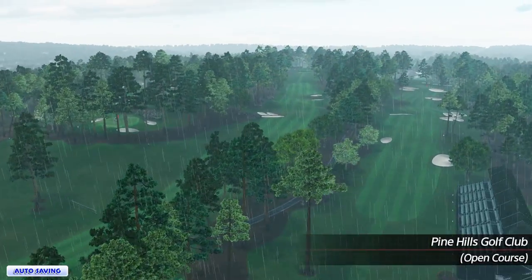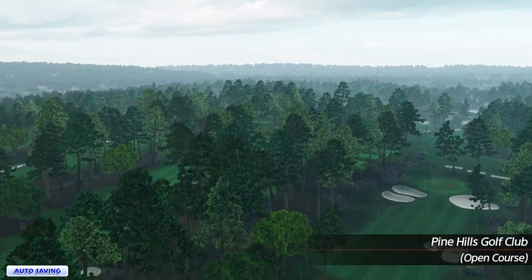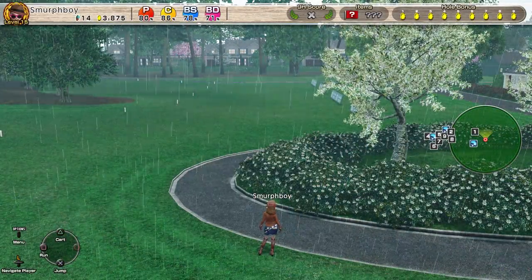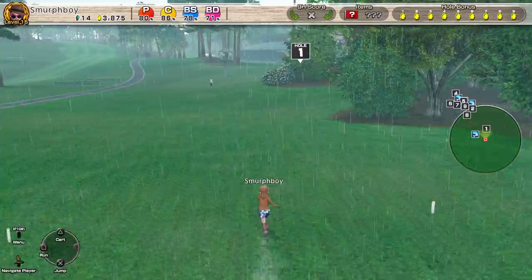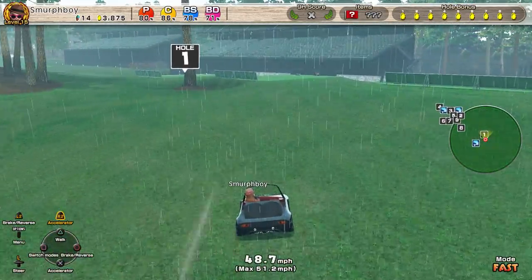Welcome back everybody, some more Everybody's Golf on PlayStation 4. We're going to carry on looking at Pine Hills today — it's the open online course and it's raining, so we'll see what this is like in the rain. We're playing the out nine, I think it's regular tees and mega cups, so we'll give it a go.